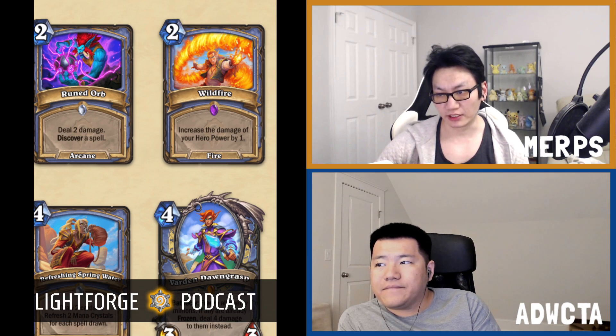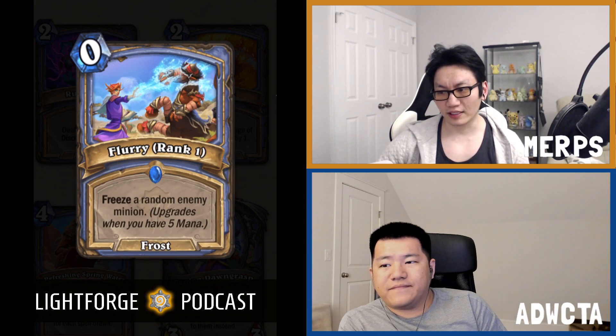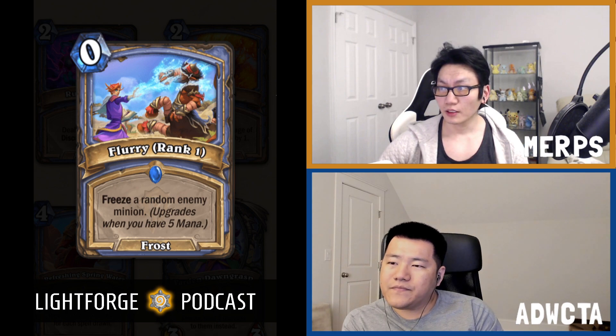Now the D tier — two cards that are D+. First is Flurry, the rank card. Rank 1 is 0 mana: freeze a random enemy minion. Rank 2 at 5 mana: freeze 2 random enemy minions. Rank 3: freeze 3 random enemy minions. It just doesn't do exactly enough. It's a cheaper Nova-ish sometimes, but Nova is not good and Flurry is not good. It's random too — that's what's killing it. You're running a risk of not freezing the one thing you need frozen.